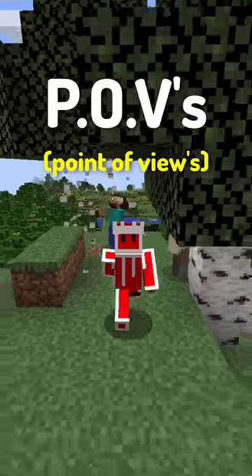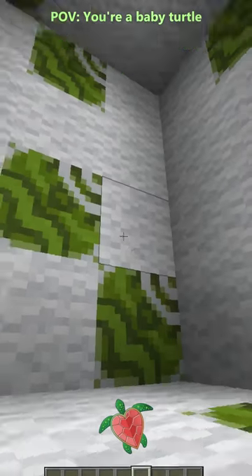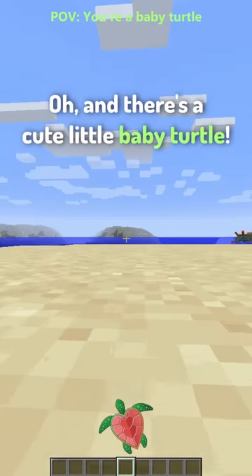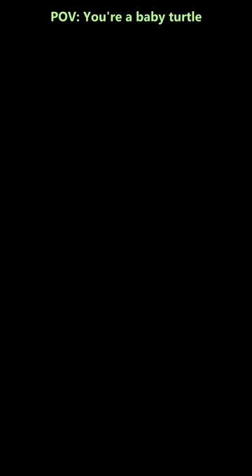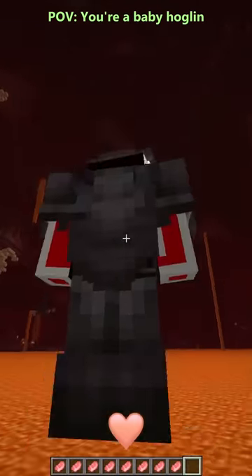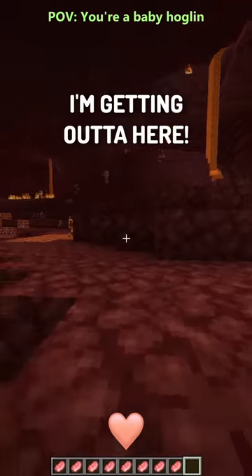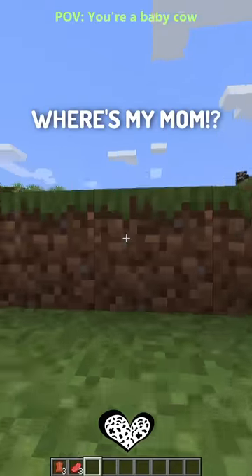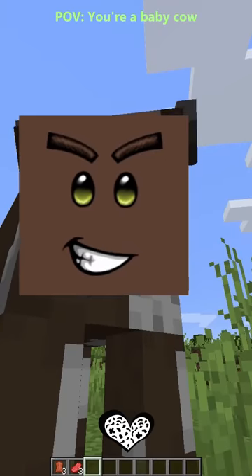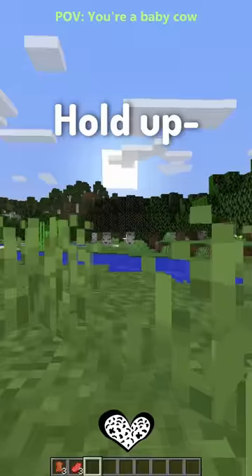Here are some POVs of some baby mobs in Minecraft. Baby Turtle. I broke the turtle egg — and there's a little cute baby turtle! Where are you going? Baby Hoglin. I feel like pranking someone right now — oh, I found my target! Let's go! Baby Cow. Where's my mom? Oh, is that my mom? Mommy! I finally found you. Excuse me sir, do you know where my mom is? I'm never gonna find her.